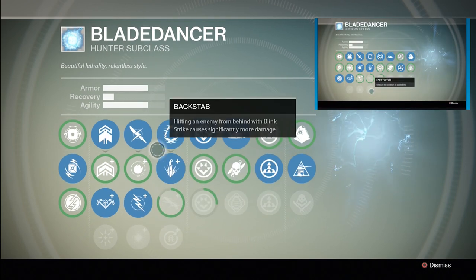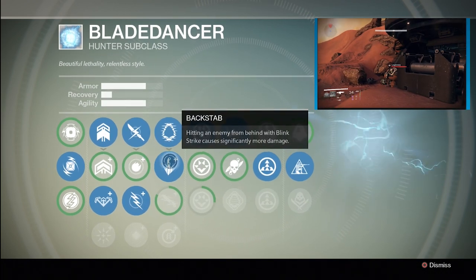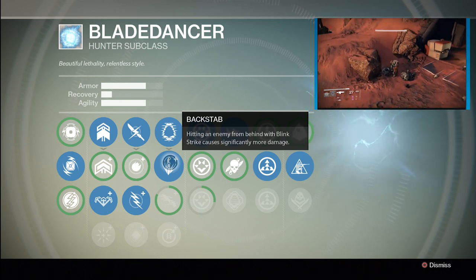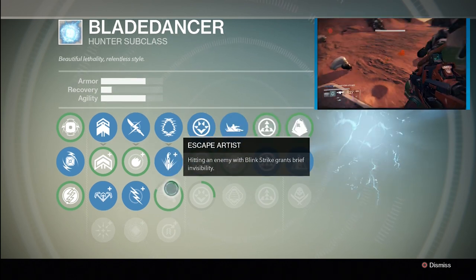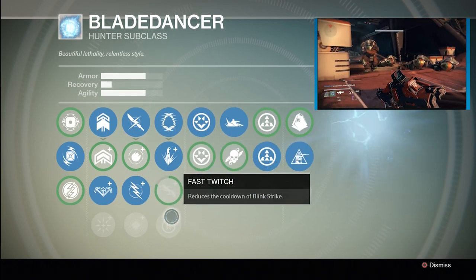Melee Attacks: Blink Strike — a powerful melee attack with extended range. Back Stab: hitting an enemy from behind with Blink Strike causes significantly more damage. Escape Artist: hitting an enemy with Blink Strike grants brief invisibility. Fast Twitch reduces the cooldown of Blink Strike.